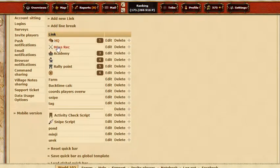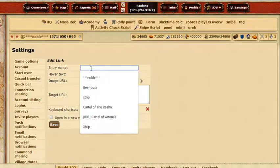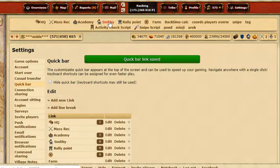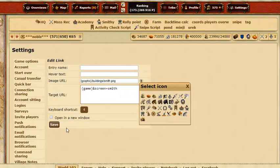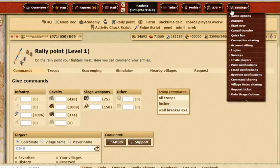What else — I use 'mass recruit' often. For the smithy, I just have an icon. If you edit it, you can see there's no text. Usually it would say 'smithy' next to the icon, but once you get comfortable with all the icons you can just delete the name, choose the icon you want, and press save.